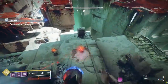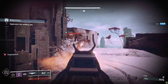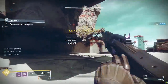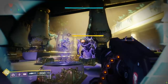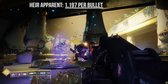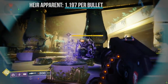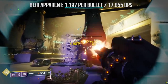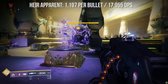Is the Air Apparent going to be good in PvE? Let's check it out from a DPS perspective. My Air Apparent does 1,197 crit damage per bullet on our volunteer ogre target. The Air Apparent fires at 900 rounds per minute, which is 15 rounds per second. Quick math: 15 rounds per second at 1,197 damage per bullet translates to 17,955 damage per second — and that's if you had perfect crit accuracy on that ogre shooting him nonstop in the dome.